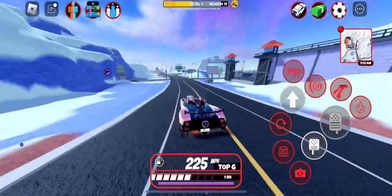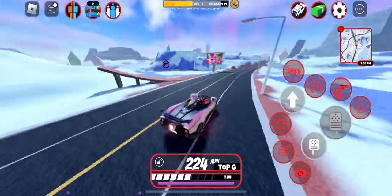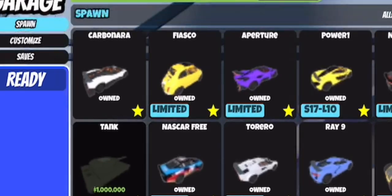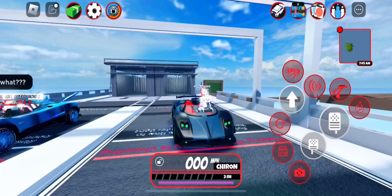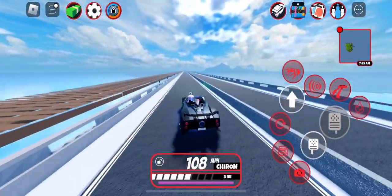We're going to the trading server to try it on the drag race and see how fast it truly is. We're at the drag strip in the trading hub and we're gonna spawn the new Carbonara — or should I say Pagani. Three, two, one — we're taking off!